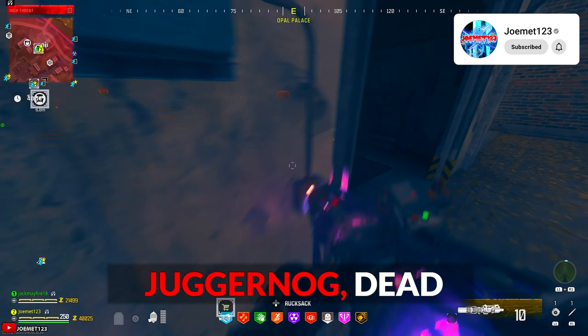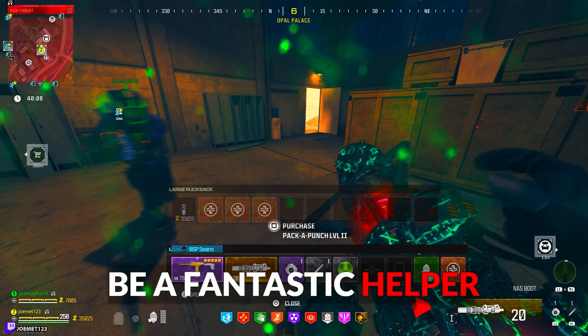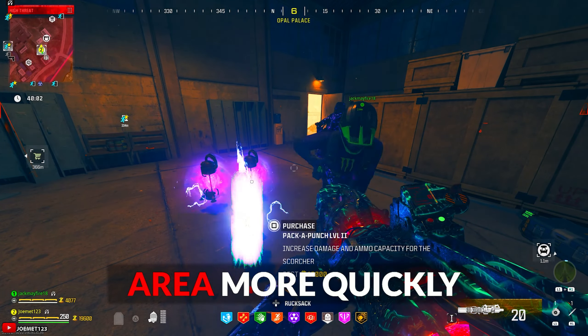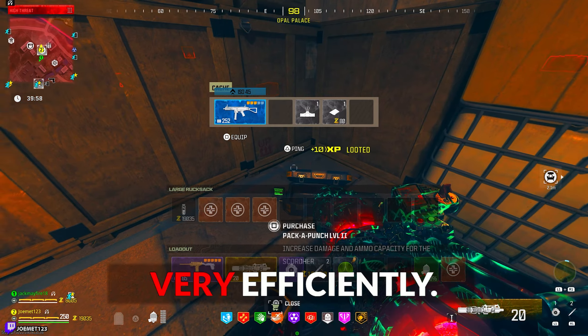Quick Revive, Speed Cola, Stamina up, Juggernaut, Deadshot, and though not needed, Death Perception would be a fantastic helper in a future step. The Scorcher is also not needed, but could be beneficial in helping you move around the Dark Aether area more quickly, since a lot has to be done within this Dark Aether very efficiently.